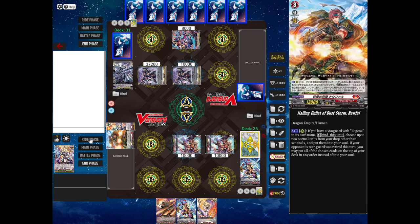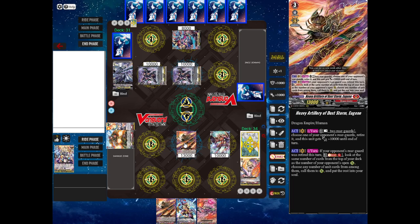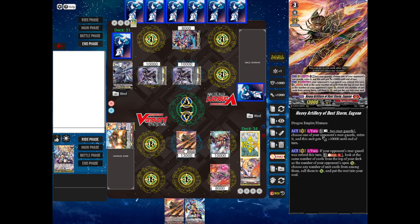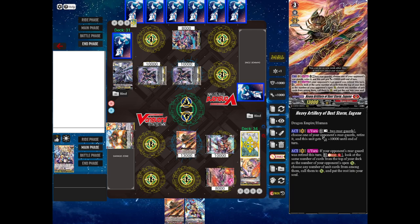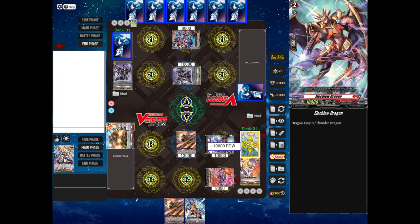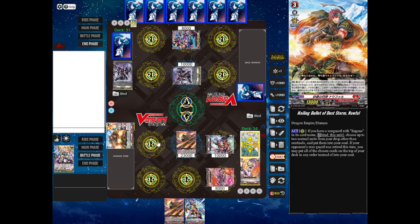Now I will stand and draw. I'm going to discard to ride Heavy Artillery of Duststorm Eugene. I'm going to play Anki Bowler down and then use Eugene's skill. I can rest two of my own rear guards — I will rest Elec Blow Dragon and Anki Bowler — choose one of my opponent's rear guards and retire it, and then Eugene gets 10,000 until the end of the turn. I'll retire Blaster Dark. Now Eugene gets 10,000 for the turn. Unfortunately, I can't attack with those two rested units, but Eugene's attack is coming in for 23,000 power against Blaster Dark.